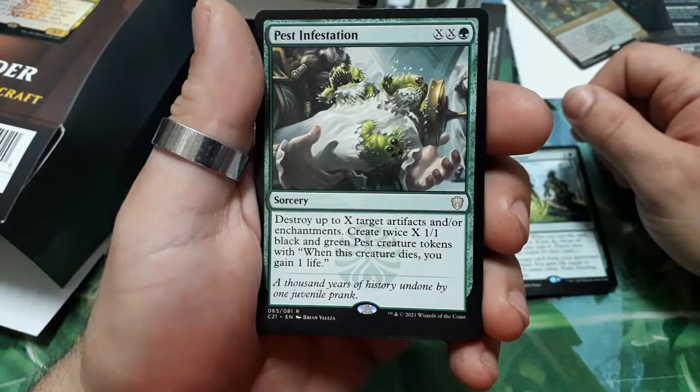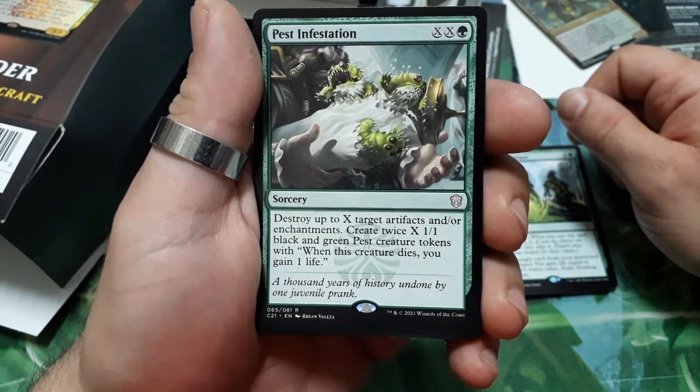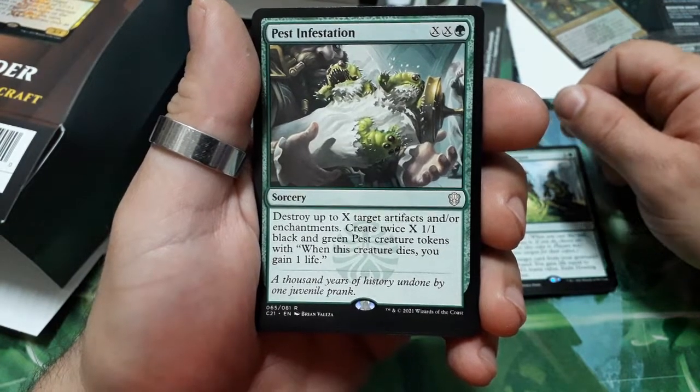Pest Infestation — two X's and a green. Destroy up to X target artifacts and/or enchantments. Create twice X 1/1 black and green pest creature tokens with 'when this creature dies, you gain one life.'